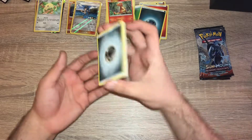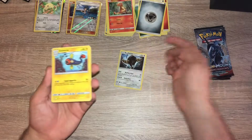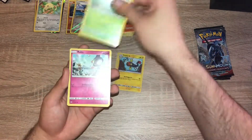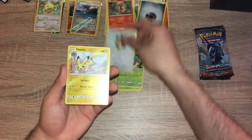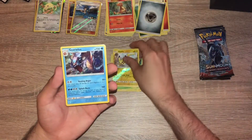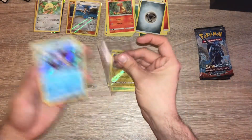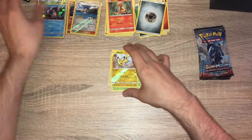Pack five: steel energy. Buffalant — we've seen that about four times now — electric type, Simisage, Ralts, Ralts, Inkay, Jolteon, Tangela, Hoothoot, a reverse holo Pikachu — very nice — and a holo Gyarados. I believe that's a duplicate, one of the holo rares I already have.